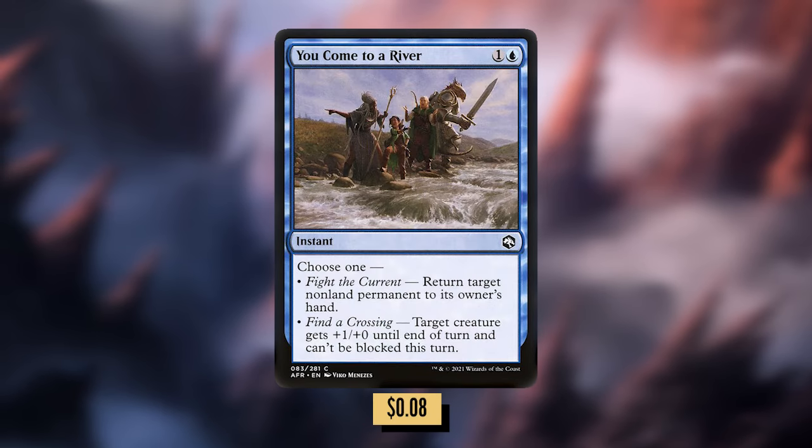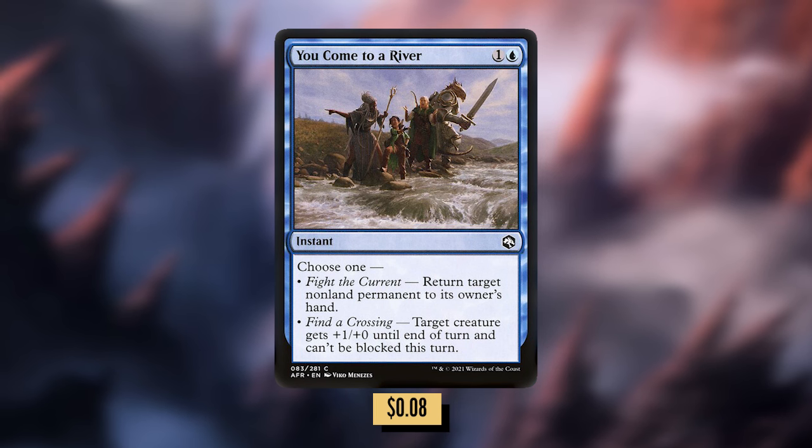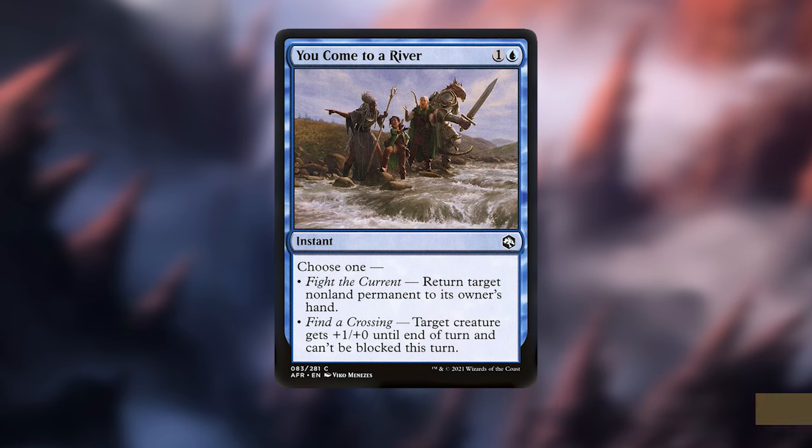You Come to a River: one and a blue for an instant. Choose one — Fight the Current: return target non-land permanent to its owner's hand. Or Find a Crossing: target creature gets +1/+0 until end of turn and can't be blocked this turn. This helps with a little bit of spot removal with that first option, but that second option will help Obeka break through and give you one additional upkeep for that power boost.